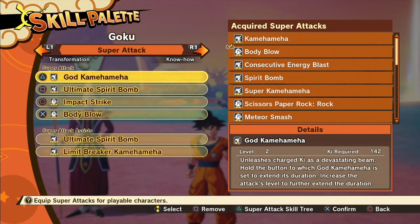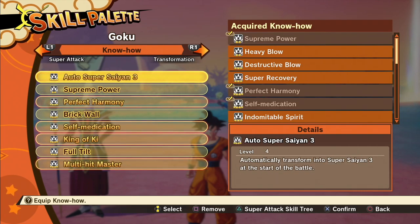Next let's talk about your attacks. What I have for Goku is God Kamehameha — this is very important, you need to make sure you have this unlocked and equipped. We're going to be using this for every single super attack. I also have Ultimate Spirit Bomb, Impact Strike, and Body Blow equipped but don't use those. Making sure you have God Kamehameha is going to be very important.